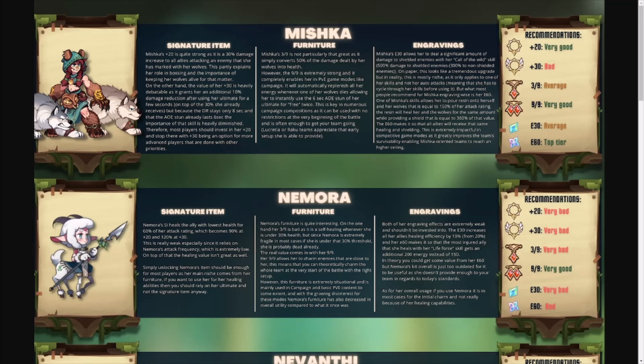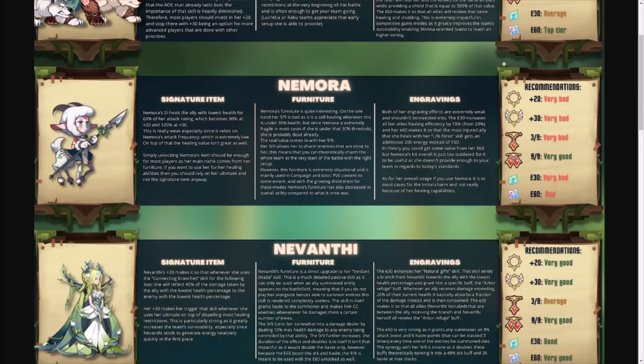Mishka's plus 20 is very good, the 9 of 9 furniture is good, and the E60 falls into the top tier — probably the first top tier rating we've seen. Mishka is still used a lot in AFK Arena, especially for free-to-play players. The plus 20 gives a big attack damage increase; plus 30 helps survivability a bit. The 9 of 9 furniture is the big one — when one of her wolves dies she ults, when the second wolf dies she ults again. The E60 engraving gives healing and shielding to your entire team, which is super strong.